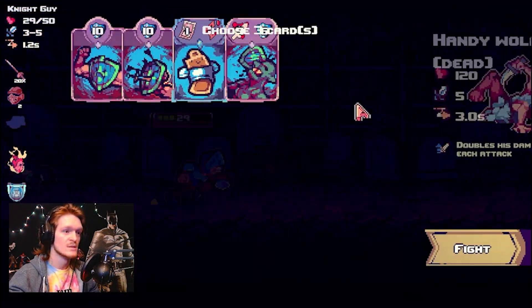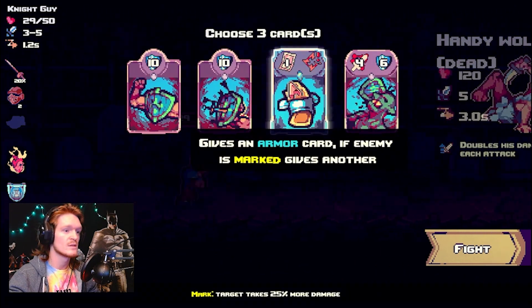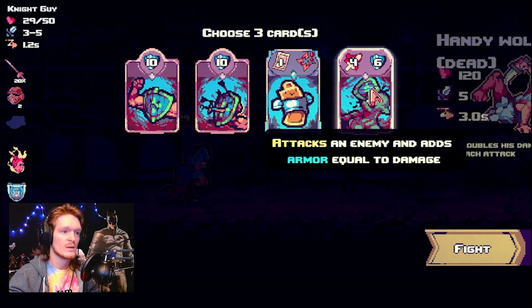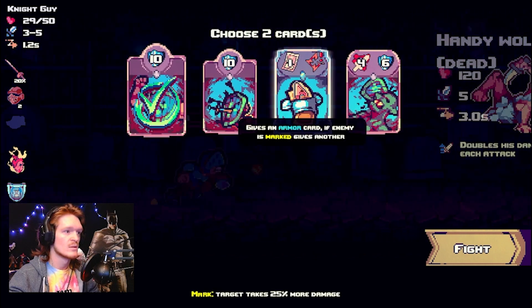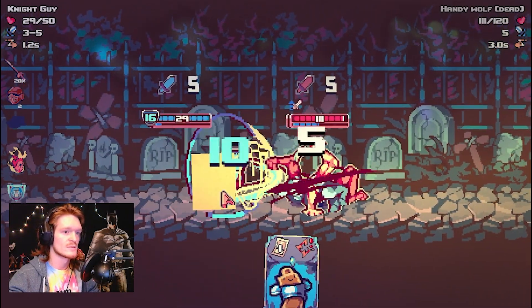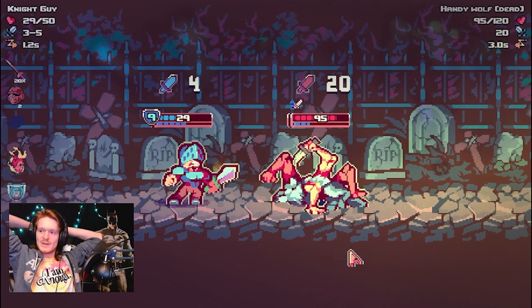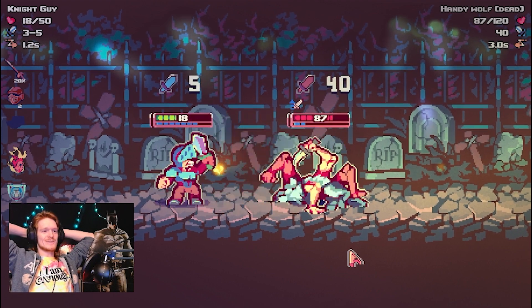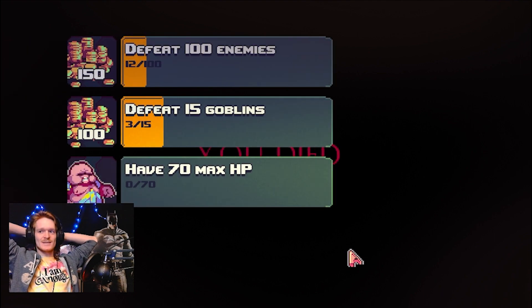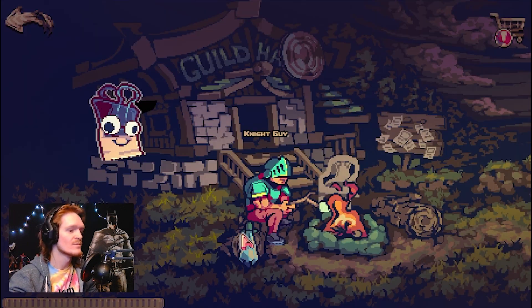Oh, that was all my health. I don't think this is going to go well — doubles his damage with each attack. I think this is going to be the end of us. I have nothing to mark people. I just have armor cards and he doubles his damage after each attack. Well, we're dead. It's been a good run. He's doing 40 damage. I didn't get any attack cards — Dark Souls font. I got absolutely scammed. What am I supposed to do with that?